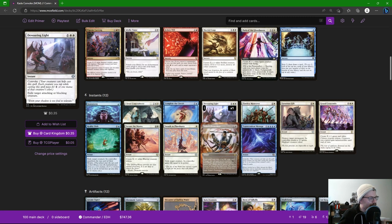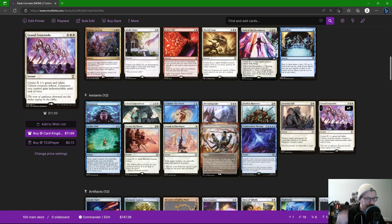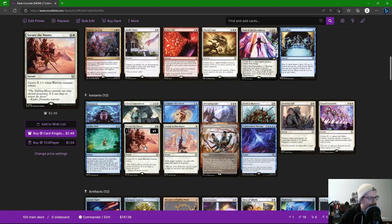We could convoke Complete the Circuit, get as big an X spell as we can, and get three copies — making a ton of tokens. Devouring Light exiles target attacking or blocking creature for three mana with convoke. The coolest part is it doesn't say attacking you, so if an opponent is attacking someone else with a nasty creature you can still exile it. Flawless Maneuver for protection; Generous Gift for removal. Grand Crescendo makes X 1/1 tokens and gives everything indestructible — make a bunch of tokens, give everything indestructible, and live to fight another day.